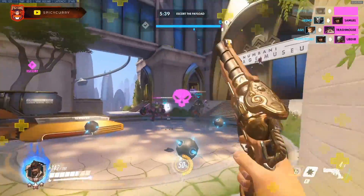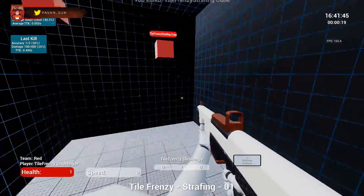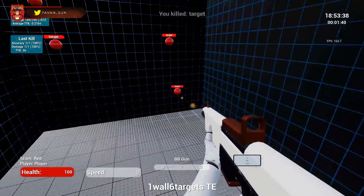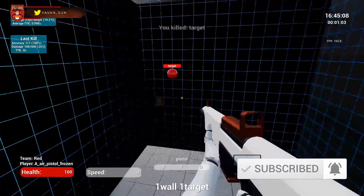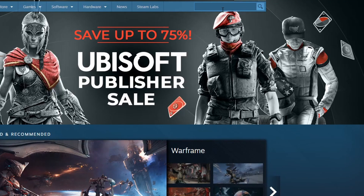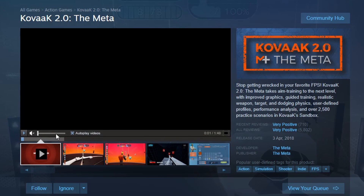Before I get into it let me quickly tell you guys what KovaaK's aim training is. If you know nothing about it, you can get it on Steam — for me right now it's around $12 Canadian. It's strictly dedicated to improving your aim and there are certain routines in it for tracking and hitscan that are made by the community. They specifically help you master movements and form good habits so you can hit your shots in the games that you play. Just go on Steam, look up KovaaK's aim trainer, and download it — that's how you get started.